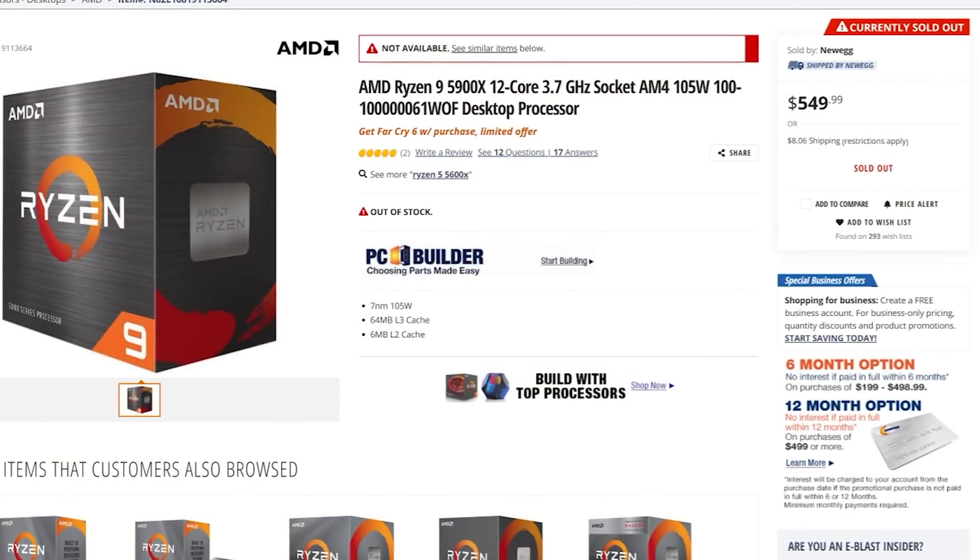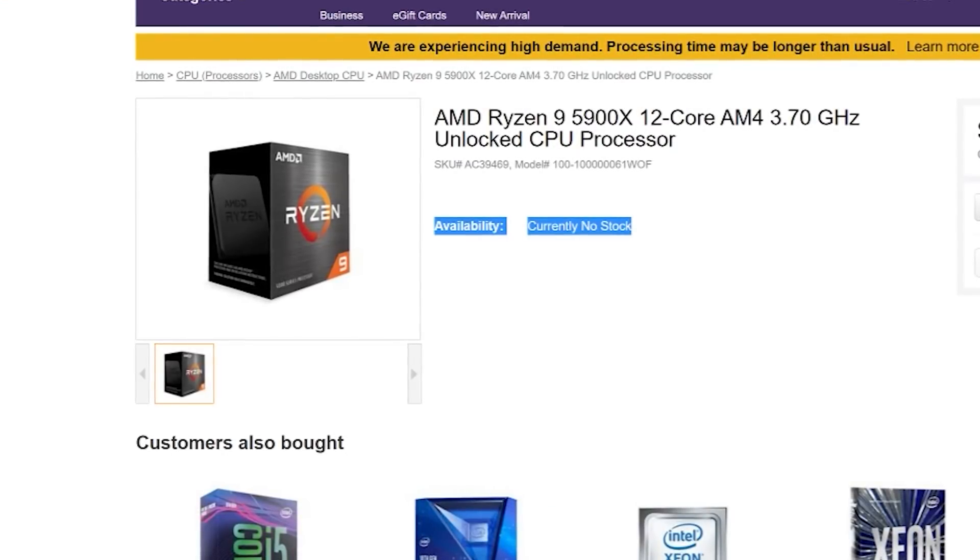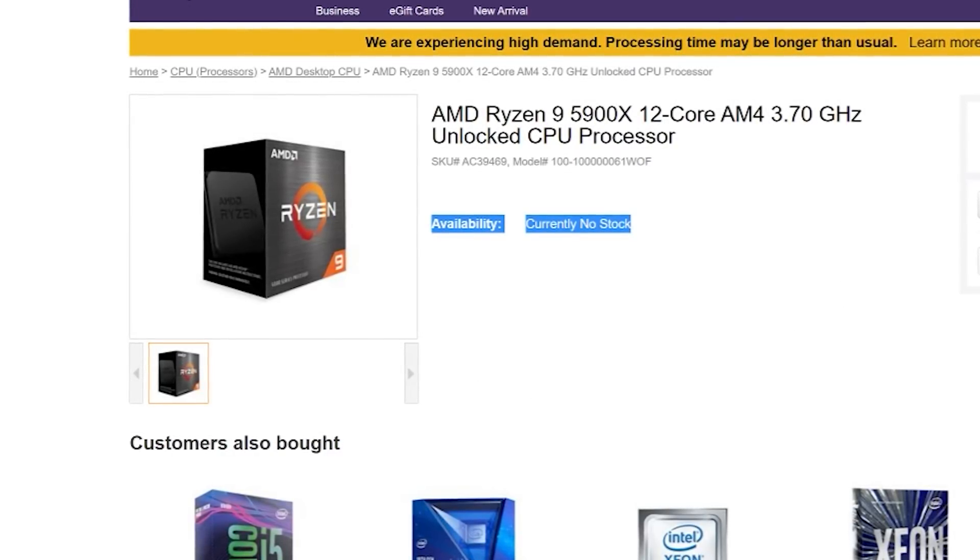AMD's Zen 3 launch has caused a buzz all over the internet, where it's unfortunately followed a similar trend like our fellow NVIDIA graphics card counterparts — being sold out on day one in the first few minutes. But with this launch, reviews presented different numbers. My reviews included — people were coming to my review and saying, why are you getting different FPS to Linus Tech Tips? And in today's video, I'm going to help explain why.